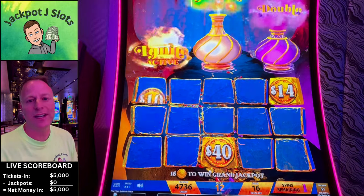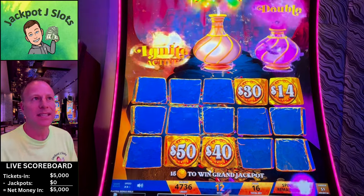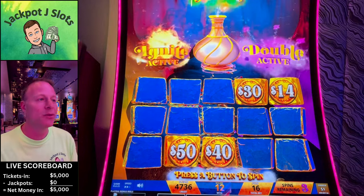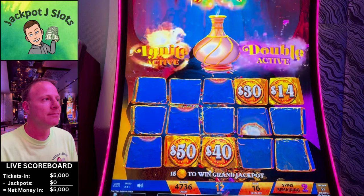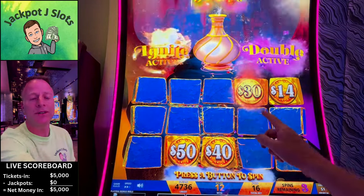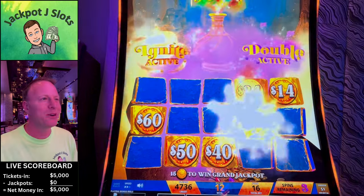We did get 54. We need that ignite to go early so we can have more ignites. We got the double — even more to win. If either one lands we can double all the money on the screen. There we go — now it'll pick. You see it's orange now, every spin. That wasn't much of an ignite — a little bit more than that.